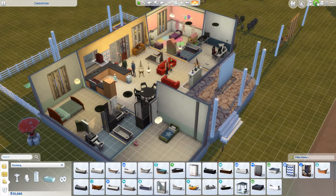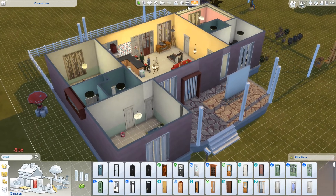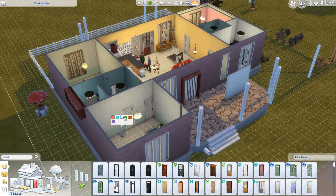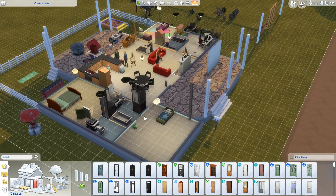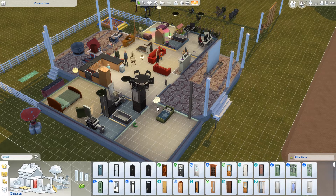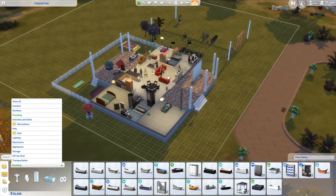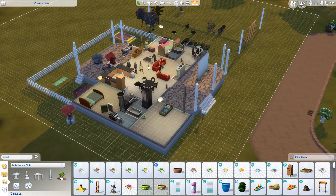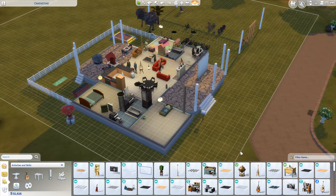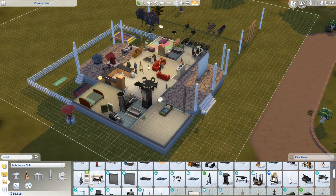Because we have a second toddler, we'll add a bathtub over here, and also add a door. I'll change the color to green to match. I was thinking of getting a woodworking table because Felix has to do woodworking and I'm pretty sure we don't have one. Let me go under activities and skills — it's under creativity — and I'll just put it on the front porch.